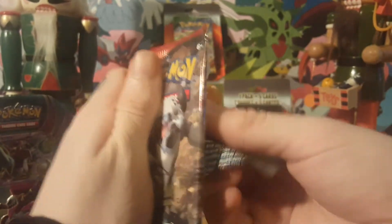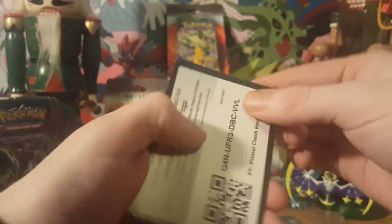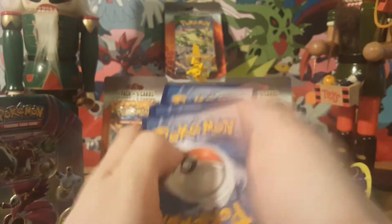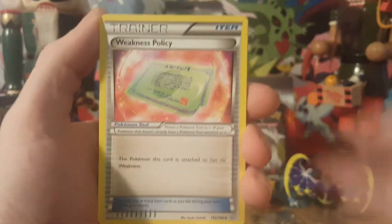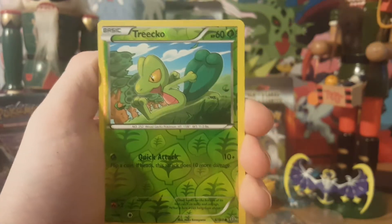So what do you guys think of the lighting? I moved the light back a bit. I don't know if this is helping the light situation. Some people said some stuff could be dark. Here's a Primal Clash code. I found before, the way the light was, it was making the cards focus in a little bit better, while the background was a little bit dark.